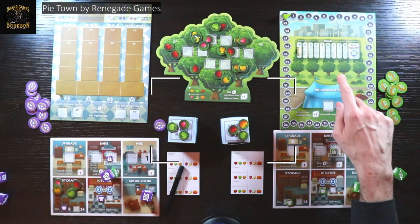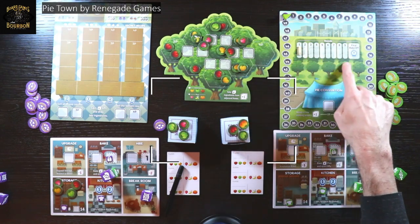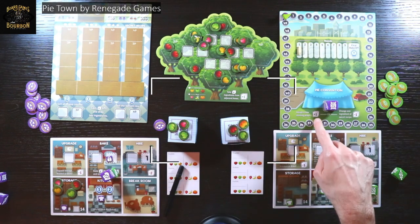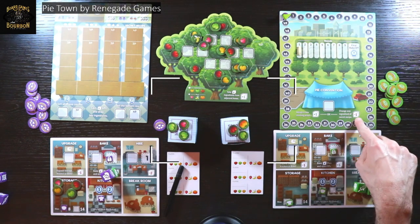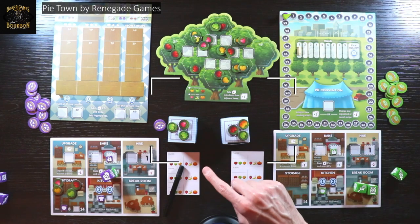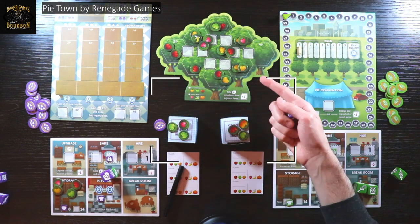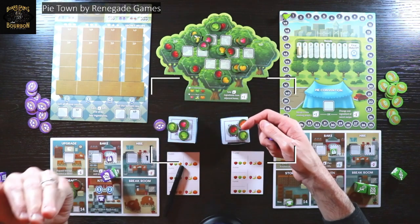Over here is the board that tracks the score. There's the tracker and the rounds — there are going to be nine — then the pie convention. If you are player one and you go here, you can become player one again by going here and upgrade your worker. Or if you're really stuck, you can go over here, lose one level on your worker, and change your recipe. You might change your recipe to prevent your opponent from scoring, or you might see what's out in the orchard, change your recipe to match it, grab those ingredients, and then score that seven-pointer over and over.